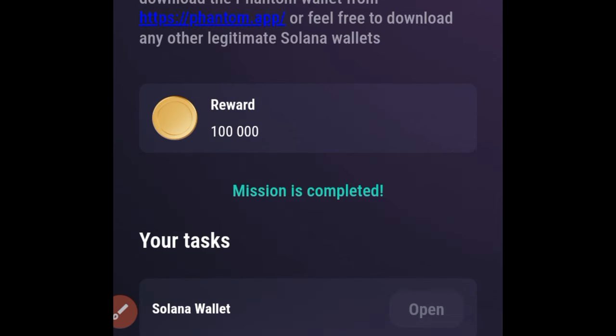The next task is to connect your Solana wallet, which earns you an additional 100,000 tokens. Click on it, then the Open option — they recommend using the Phantom wallet. Download and set up Phantom on your phone, connect it here, approve the connection, follow the on-screen instructions, click Sign In, come back and claim your token. That's how you earn over 300,000 tokens just by completing these simple tasks.